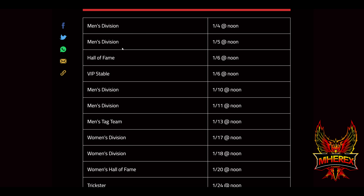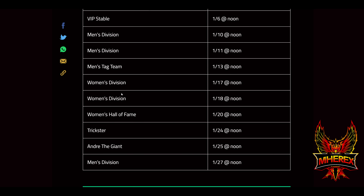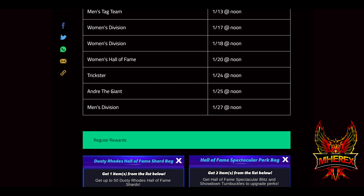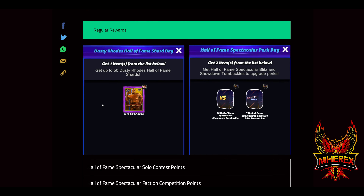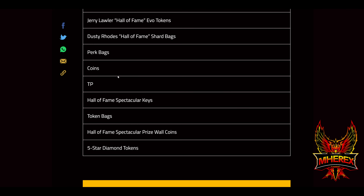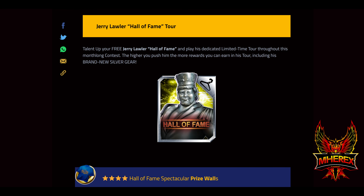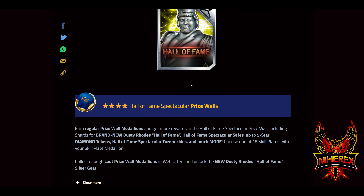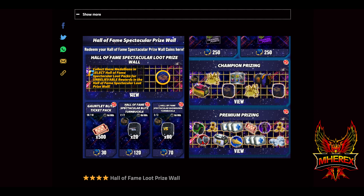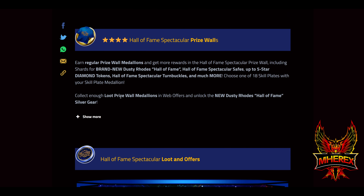Limited time tours — there's a big list: men's division twice, Hall of Fame, VIP stable, men's division again twice, men's tag team, women's division twice, women's Hall of Fame, Trickster, Andre the Giant, and men's division regular. Rewards from the tours look much like this past month where we had bags and shards. The Jerry Lawler Hall of Fame tour is where you get the silver gear — so if you talent up and get through his tours, you're going to get both of his gears.